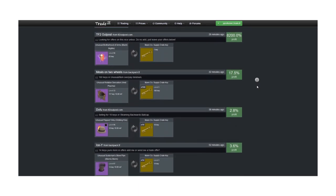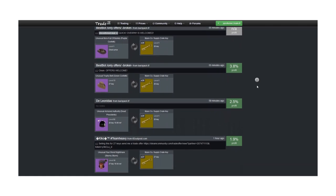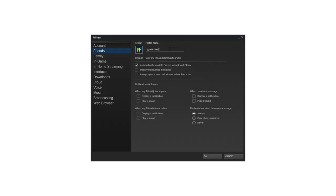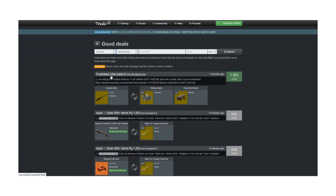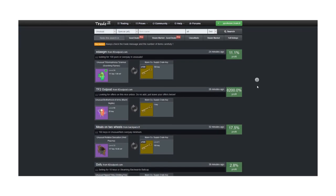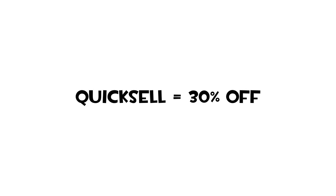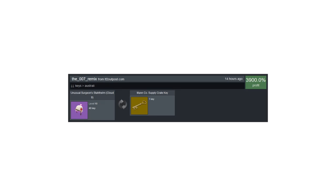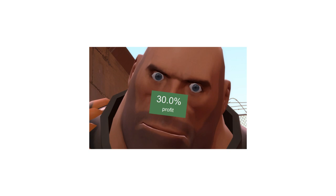Trade.tf is probably the best website for finding quicksell unusuals. It pulls all trades from backpack.tf and Outpost and calculates the percentage of profit you'd make. To use it, add trade.tf to your Steam username, sign out and back in, then hover over the trading tab and click 'good deals.' Change the quality to unusual and click search. This shows every unusual sale with room for profit — not all are great deals, but look for around 30% off backpack.tf price. Always investigate before trading: check other sellers, check if it's duped, and don't just jump on a discount.